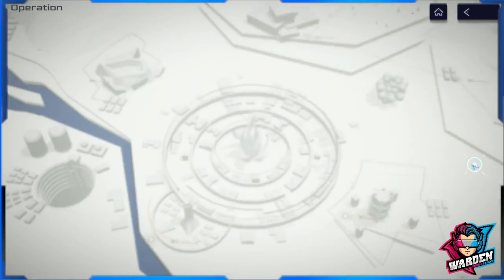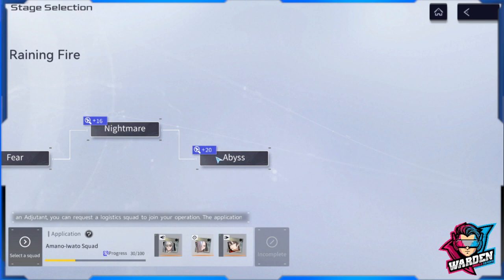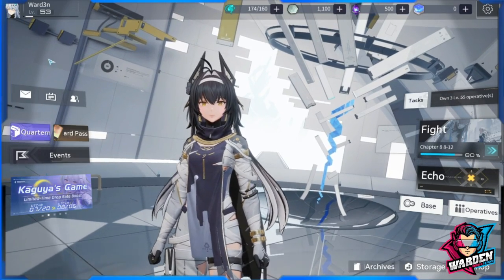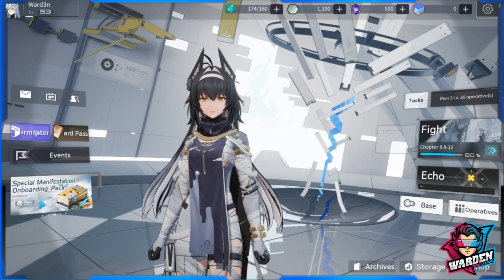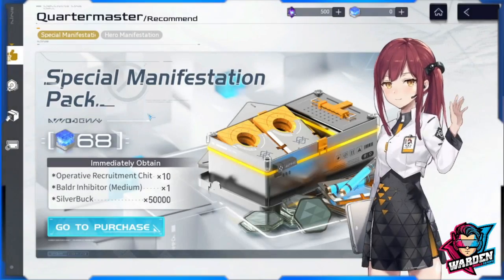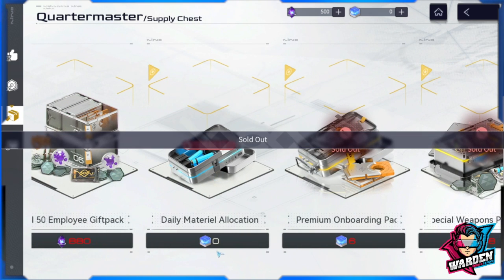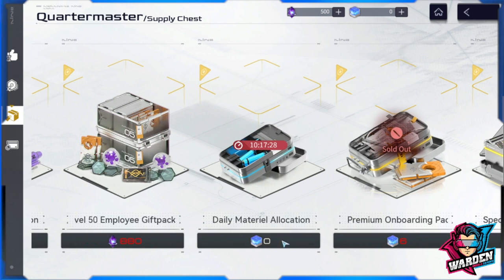The late-chapter operation stages are going to require 40 energy for most of them, making progress very difficult. On a positive note, they actually gave us something of a small gift: there's a new zero-cost daily material allocation package. It's a free medium energy refill — so free 30 energy every day. It just popped up after the recent update, and it refreshes daily.